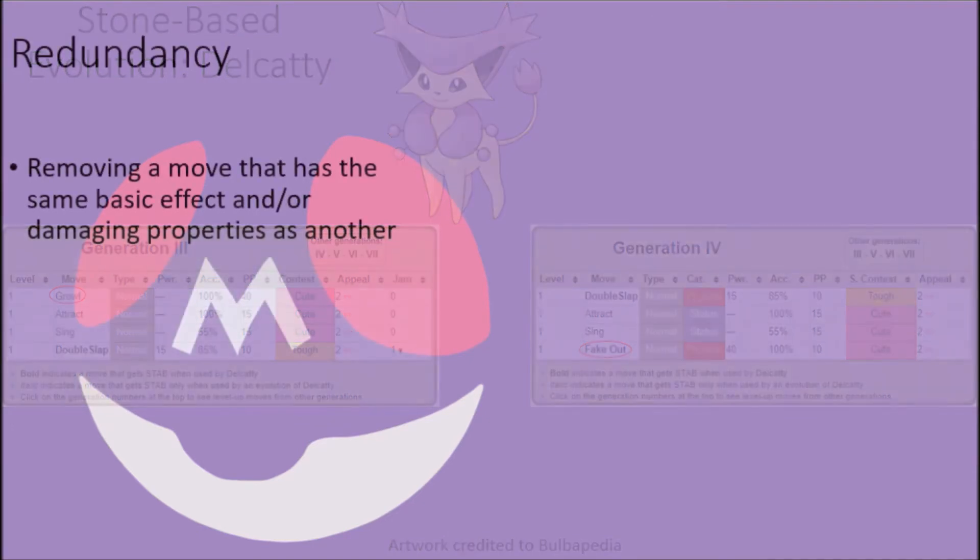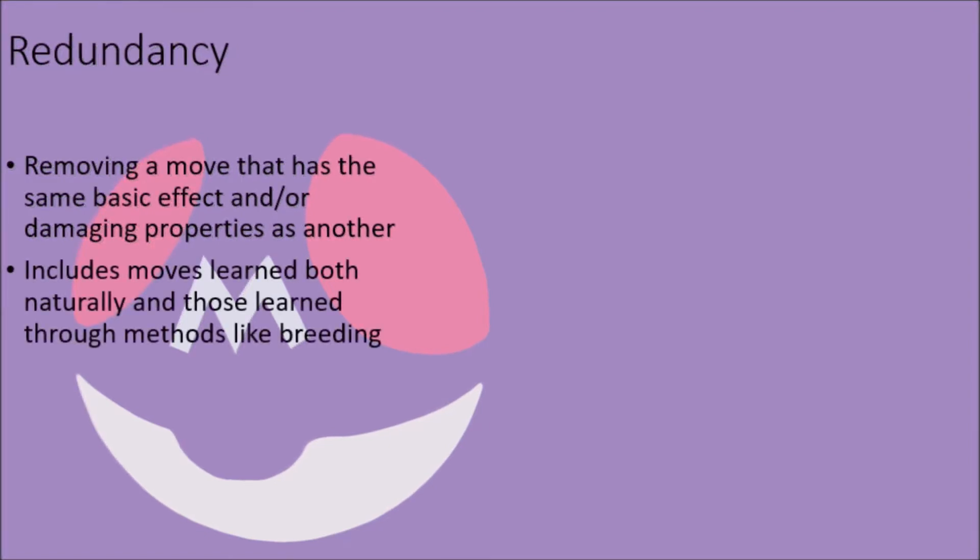Sometimes a move may be removed from a Pokémon's move repertoire if there is an issue of redundancy, or where they learn more than one move that has the same basic effect or damage output, meaning that having two of them in a single moveset would ultimately be pointless and make for awkward movesets. This also goes for moves that can be learned through different methods, such as partially eliminating moves from a set if they can be learned both naturally and through other means like breeding.